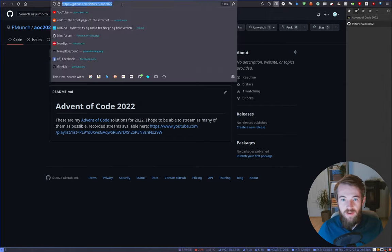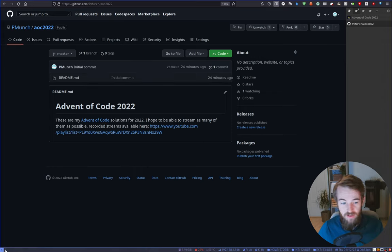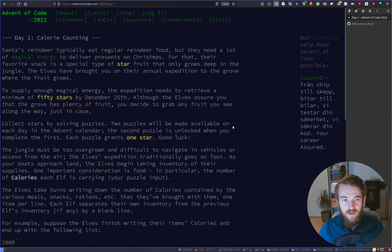So yeah, Advent of Code 2022. I created my repository - oops, that was the wrong button. My microphone is kind of in the way. I created my repository for this year. Of course there's nothing in here yet because I haven't started looking at it. I've also created my little repository here but it's empty at the moment. Let's head over to the Advent of Code website. Day one is unlocked - seems to be some sort of pattern this year. Last year all this was just empty.